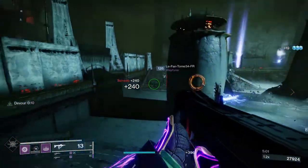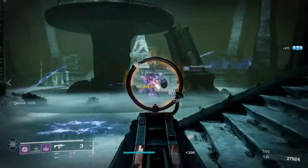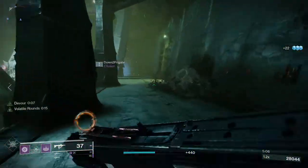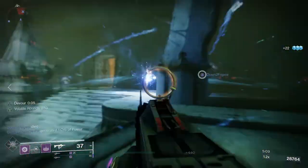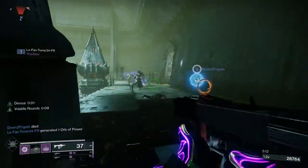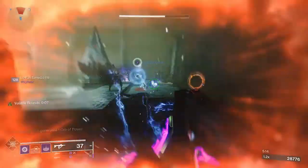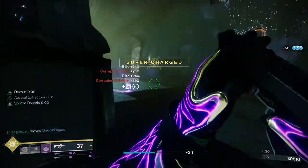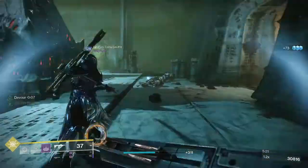Submission is a new submachine gun added to Destiny 2 as part of the Vow of the Disciple raid in the Witch Queen expansion. This one has to be one of the best kinetic weapons in the game right now and it's well worth running through that raid to get your hands on it. Today I'm going to have a closer look at Submission — the perks, the stats, the god rolls to chase for PvE and PvP, plus how to get Submission in Destiny 2.